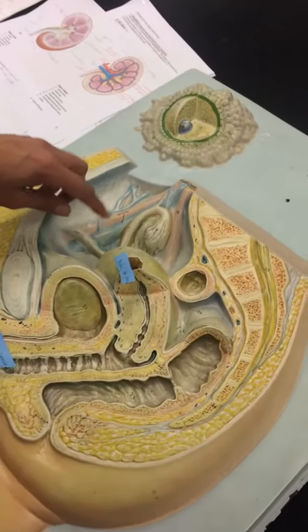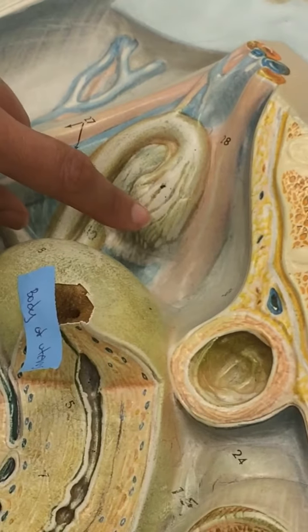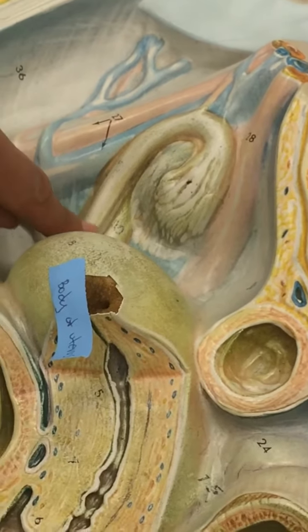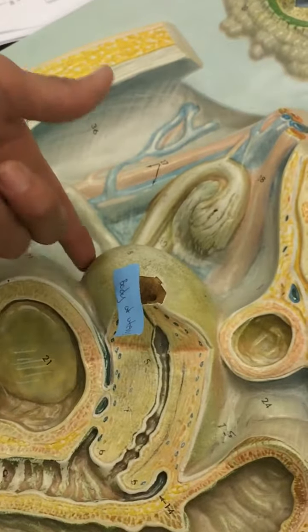Female Reproductive System. You have the ovary up here, this is the ovary. This is the fimbrae, fallopian tube, which leads to the uterus. The top of the uterus — this part right there — that's going to be the fundus.